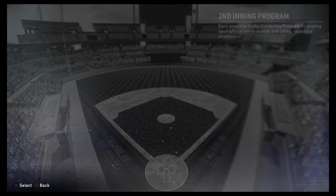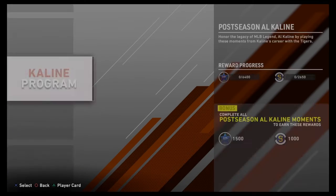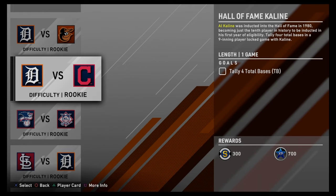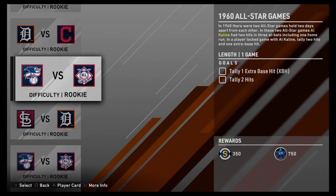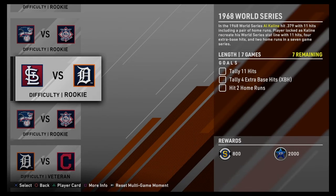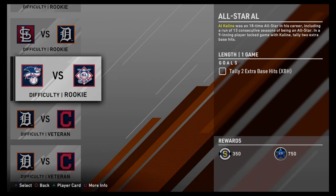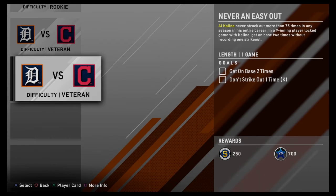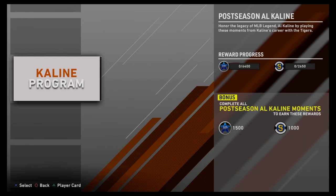Let me show you the Al K-Line moments — second inning moments. So you just have to get one hit in one plate appearance on rookie. Tally four total bases in the game. Extra base hit, two hits in the game. Seven games, you gotta get 11 hits, four extra base hits, and two home runs on rookie. One game, two extra base hits on rookie. One game, three hits and one extra base hit on veteran. The last one is get on base two times and don't strike out once on veteran. You also get a bonus of 1,500 stubs and 1,000 XP.